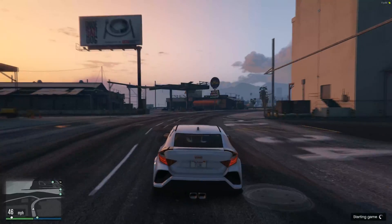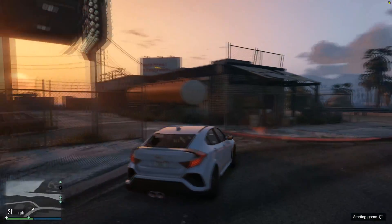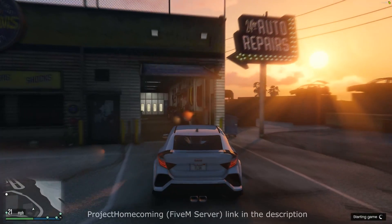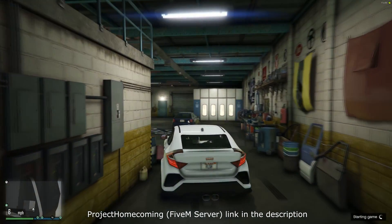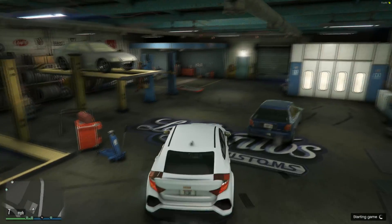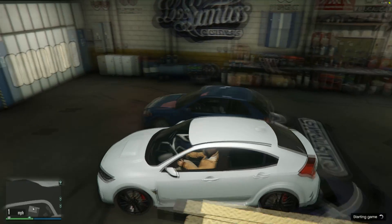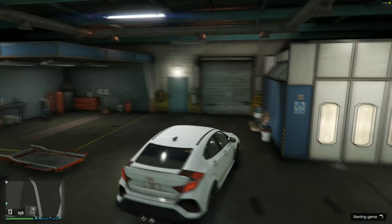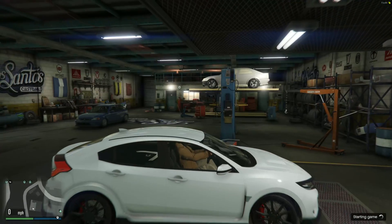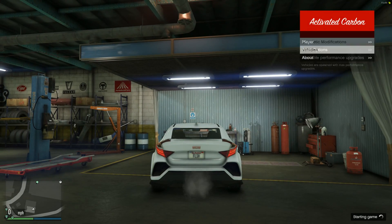We're going to go to LS Customs now — actually we don't need to because we're doing this on a mod menu since in this server LS Customs doesn't really work. I've hit something — luckily there's no damage. There's a Kanjo just randomly here; I think someone left it there. We'll go over here where it's nice and quiet, even though the whole garage is quiet. Let's get into the modifications.